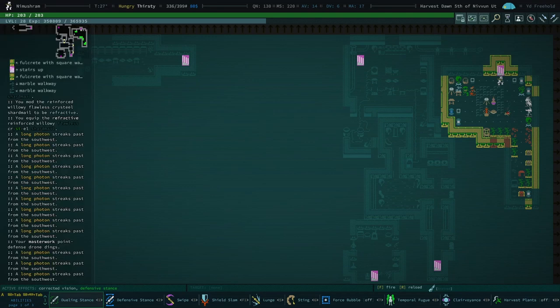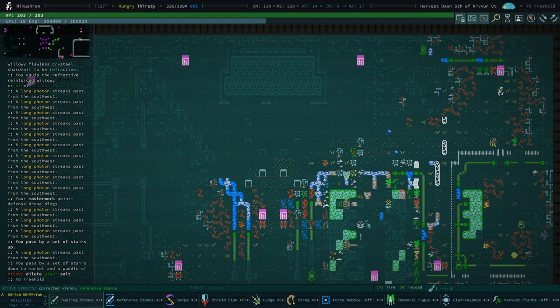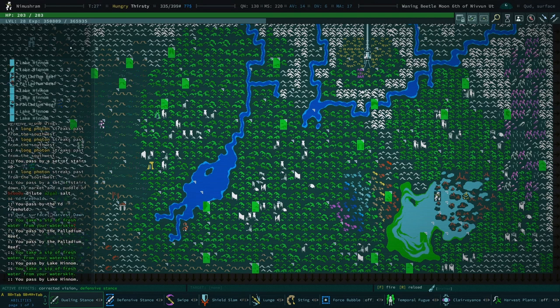Hello, welcome back to Caves of Qud. So there's a bit of a problem here in Eid Freehold — I started a war by accident, didn't mean to. I'm gonna leave. I really didn't mean for that to happen, that's kind of a bummer.